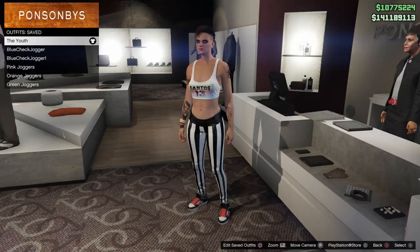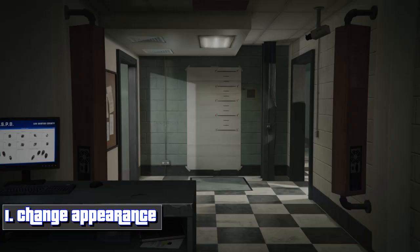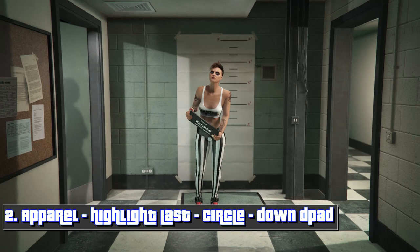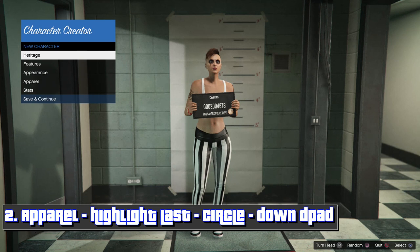Welcome back guys, and today I'm gonna show you a completely topless glitch. If this glitch is done correctly, you will transfer and still keep your outfits. This is a double gender change — two times. Each time you gender change there's a risk of getting your outfits deleted, but if done correctly we're gonna bypass that. So the first time you do this glitch, do it with a character you don't mind losing outfits on, just so you can see how the glitch works.